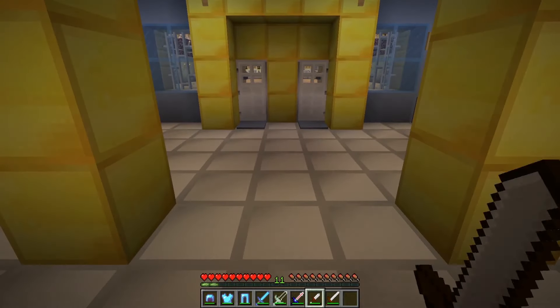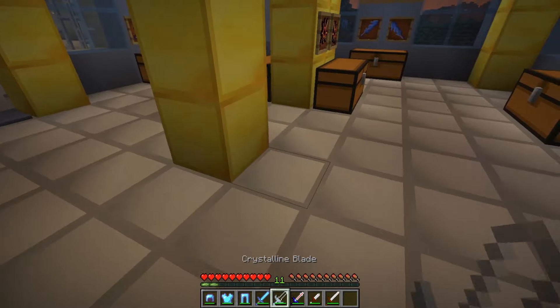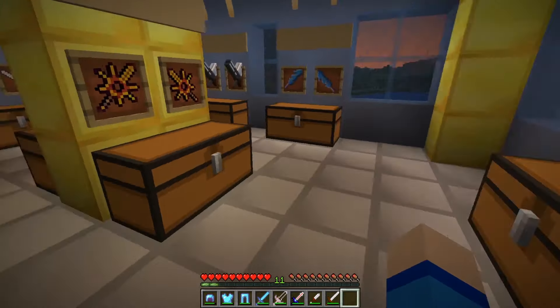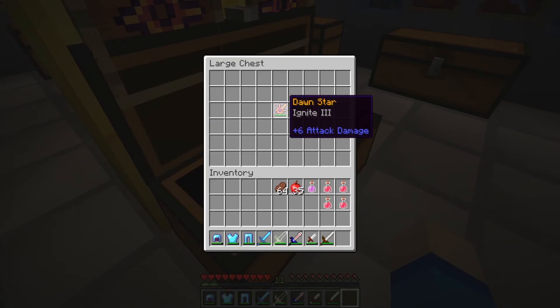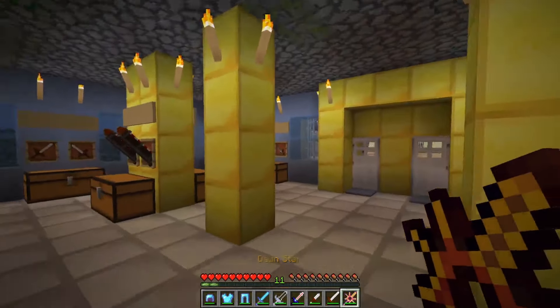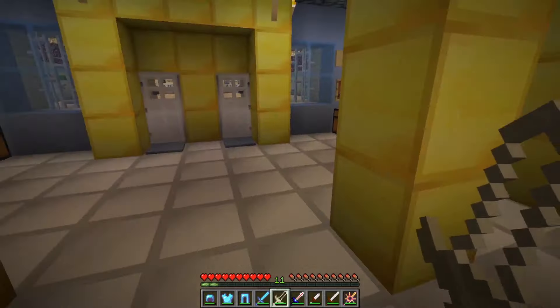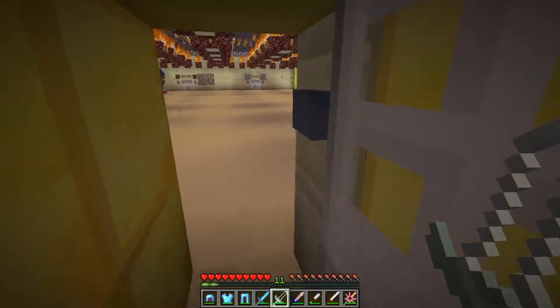I've never used any of these swords before, so I'm going to bring in my Enchanted Diamond Sword. But I'm also going to bring the Dawn Star — I've used the Dawn Star before and I really like it. It's super powerful, so I'll use it in case I have any trouble. But it's all about practicing today. Let's go see what Jack has in store.